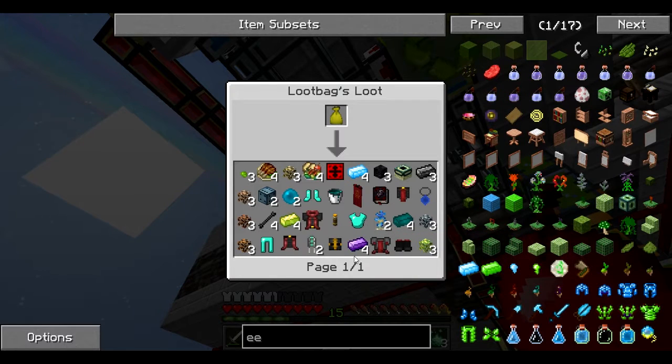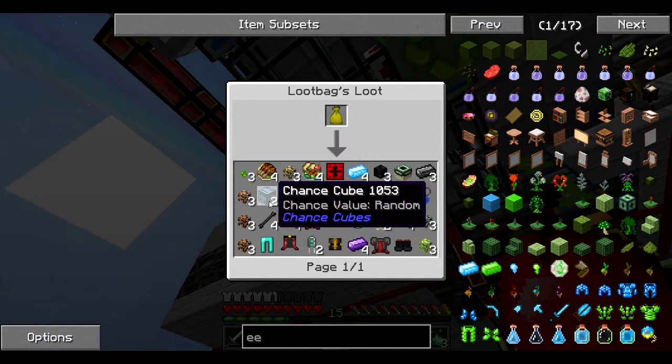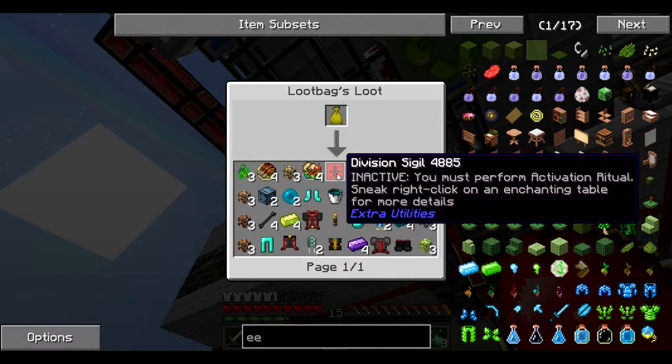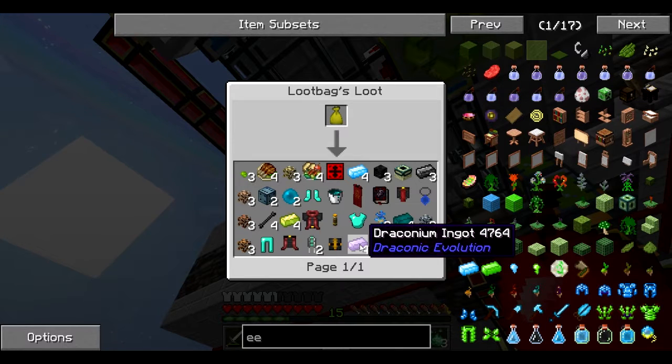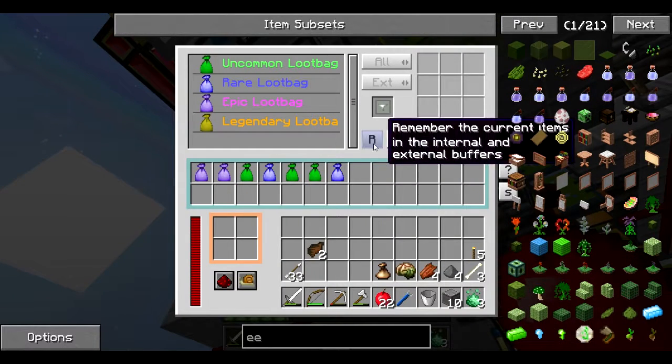A lot of these things I'm probably not going to use a lot of. These would be nice — I want to go to the End at some point. Chance cubes are always good; we haven't done any in this series but we probably will. Could definitely use a division sigil. I want to make the builder's wand from Extra Utilities, and Draconic Evolution is a mod I want to play with. So we're going to turn all of our loot bags into legendary loot bags using this crafter.